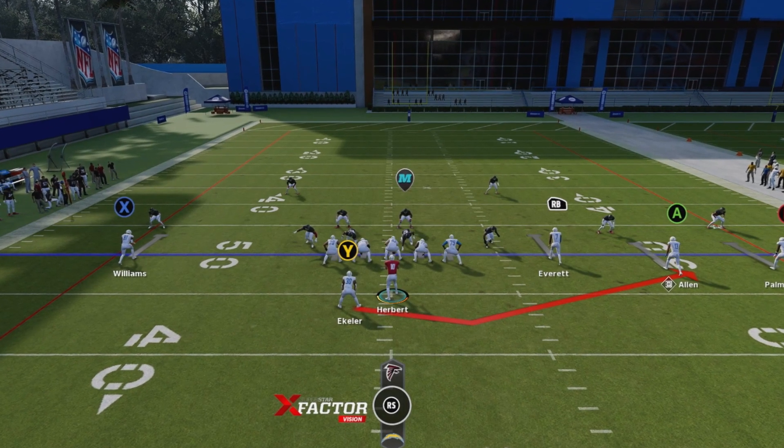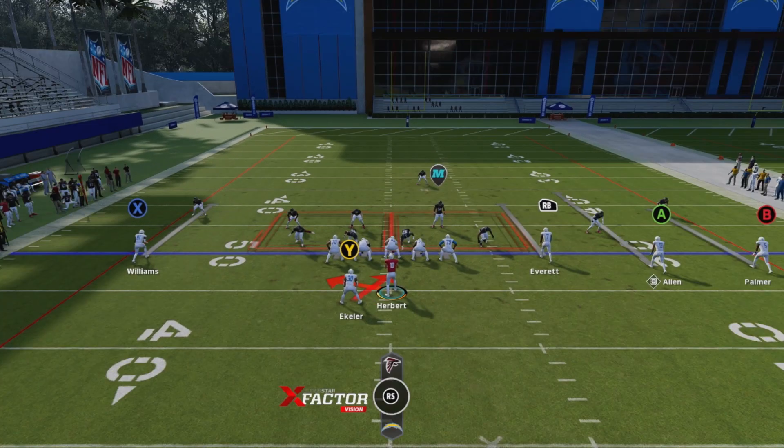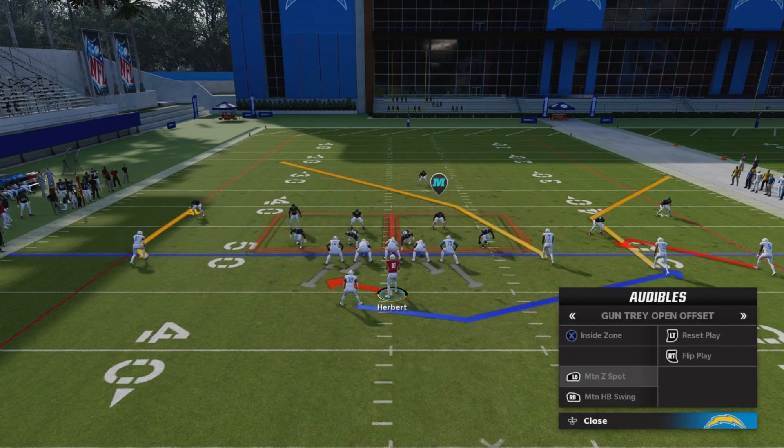That's exactly what we want — if you see something on defense that you don't like, you audible and change the play. It ended up being a positive play. Now we're in the same formation again, called the same run play, but we're gonna audible out of it because we see two linebackers again. We don't want to run the same swing play either — we're going to do a variation of it.